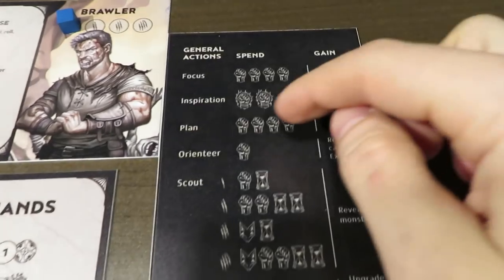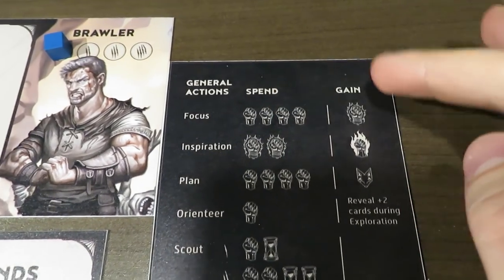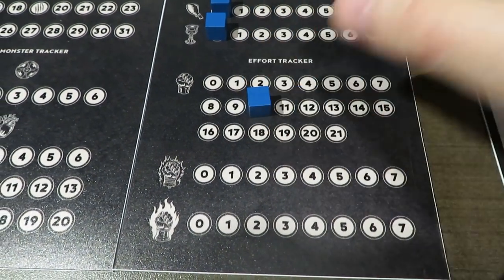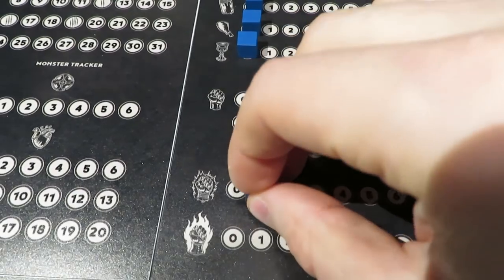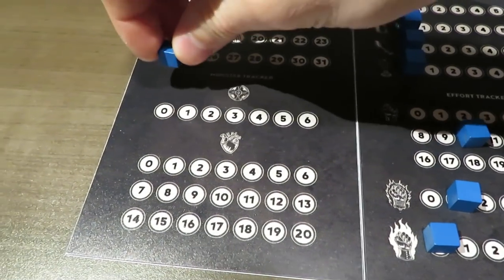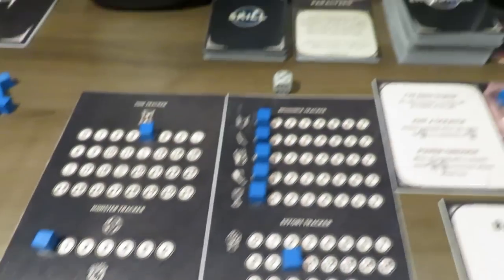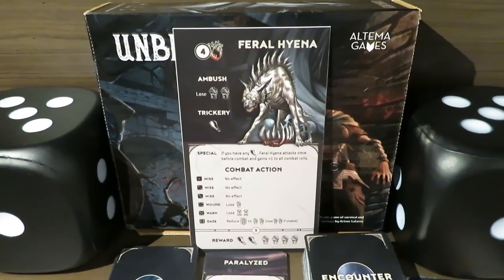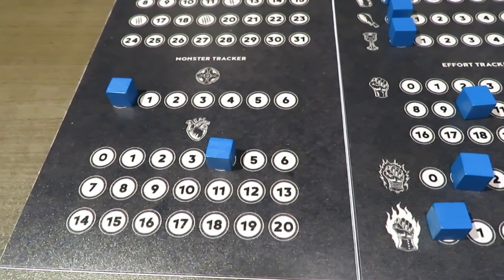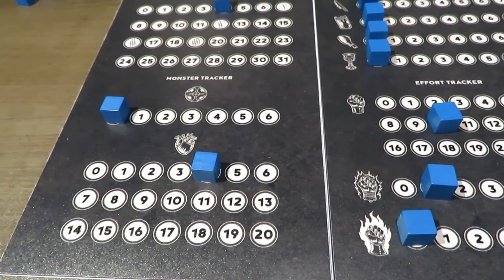I'm going to go back to the preparation step and try to do something useful. What I think makes the most sense is to spend four small effort to focus and get a medium effort — seems like that'll be worthwhile. So I'm going to drop this from 14 to 10 and grab a cube, putting it on one. Now I have one medium effort available. There's no armor on this feral hyena, so we don't have to worry about that.